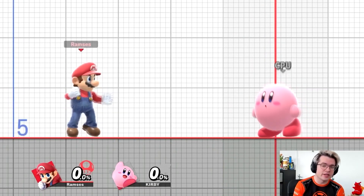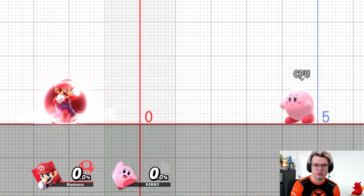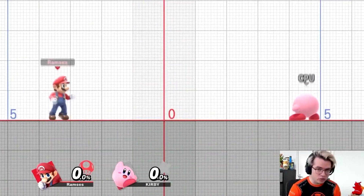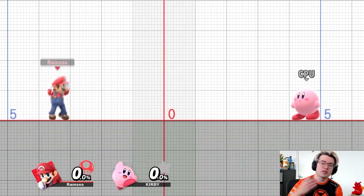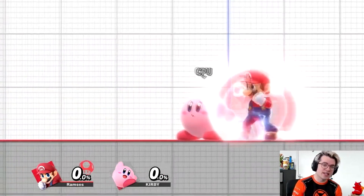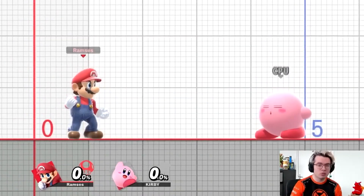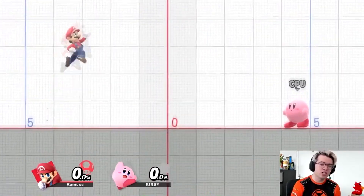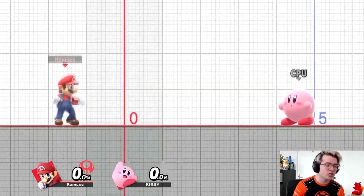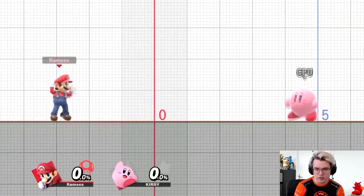One final movement option to discuss is your shield movement options. While you're in shield, you can press left or right on the control stick to do a dodge roll. Do keep in mind that while you are invincible during the roll, it also takes a long time — so if the opponent is waiting for it, they can react and hit you for trying to roll. As you can see, it takes a while for the shield to go back up after completing the roll, making it a higher risk, higher reward option. You can also do this in the air, where you can dodge to the side. Mario will flash white, indicating invincibility just like with the roll, and it allows you to adjust your momentum one final time before you get to the ground.